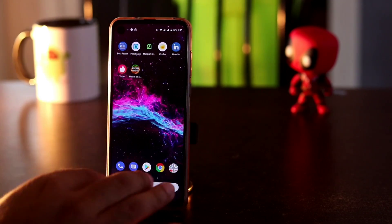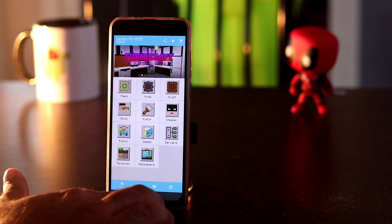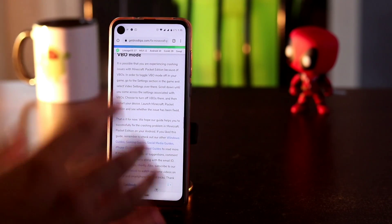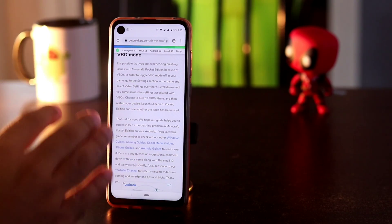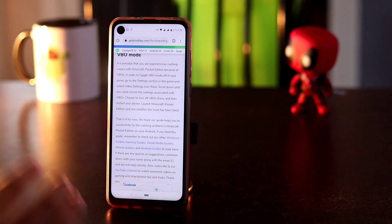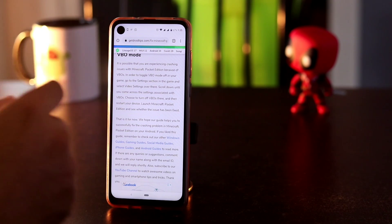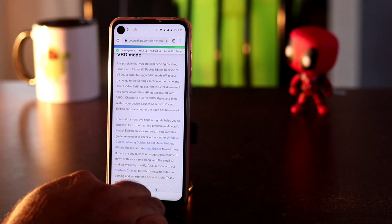The last fix is about going back to the game settings and turning off the VBO mode. You may wonder what VBO mode is — it is a video setting in the game. You need to make a small change and turn this off. Go to the game, go to Settings, and you will find VBOs are completely enabled. Turn it off, then relaunch the game once again and things will be completely fine.